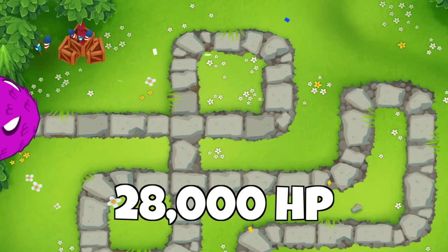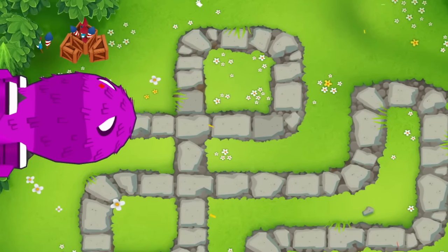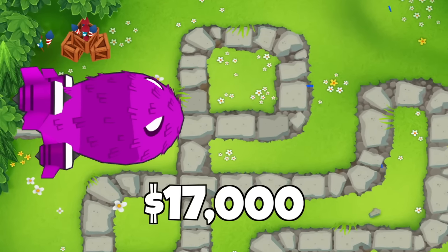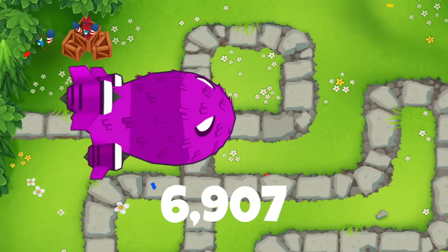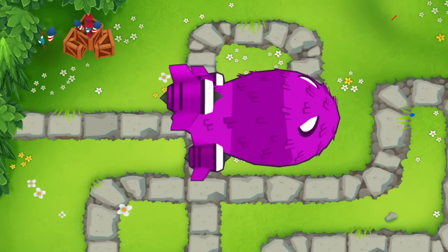The Bat is the strongest balloon in the game with 28,000 HP and it's usually very hard to take down. Here are a few extremely cheap combos ranging from $17,000 all the way down to $4,000 to help you do a lot of damage to it or even completely pop it.